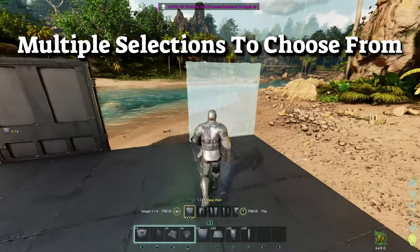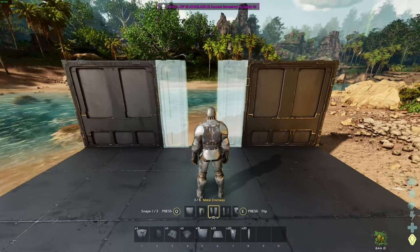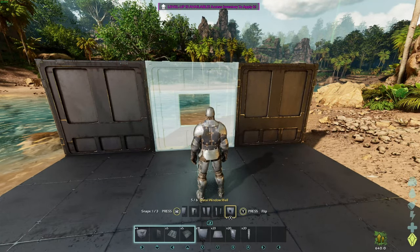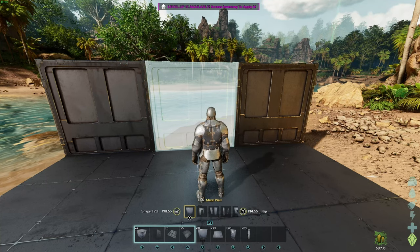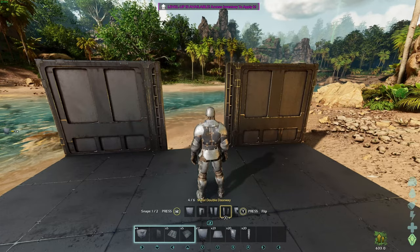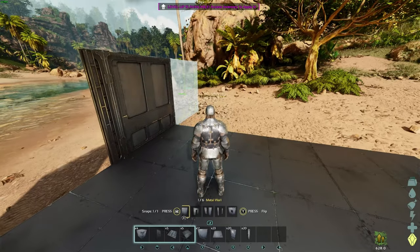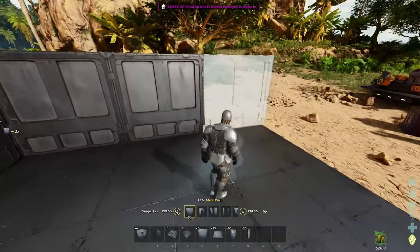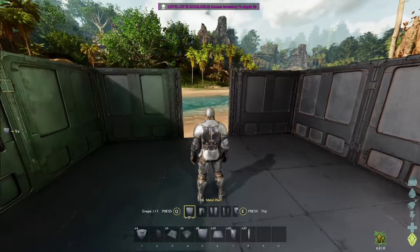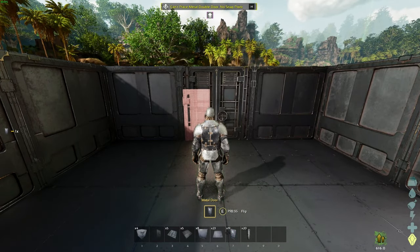One cool feature they added is that we only had to build a wall, and from there we can easily change from a door frame, to a double door frame, maybe a window — it just makes everything nice and simple. Let's turn this to a double door frame. I will say snapping looks a lot easier in ASA compared to ASC. Let's finish these walls off and give ourselves a door — and it looks fairly nice.